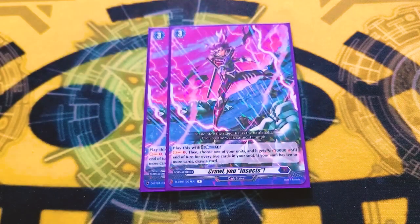Next is Crawl You Insects. Counterblast one, soul charge one. Choose a unit — so it can be van — and it gets 10k for every five in soul. And if you have the 15, you draw a card. So if you have Barrow Magnes ready, you can give a card 30k and basically draw one, which makes Magnes 53 with two crit, which is pretty good.